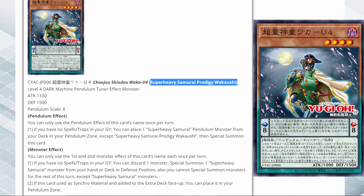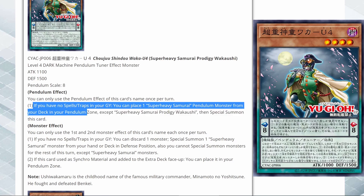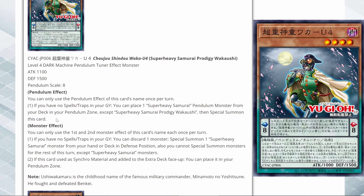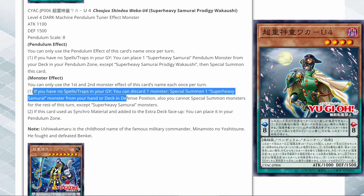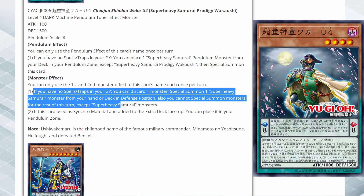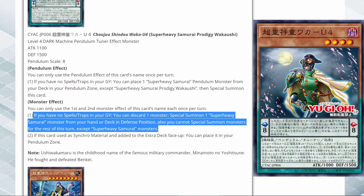Super Heavy Samurai Prodigy Wakushi — it's a level 4 Dark Machine Pendulum Tuner with a pendulum scale of 8. Pendulum effect: if you have no spells or traps in your grave, you can place one Super Heavy Samurai Pendulum monster from your deck into the Pendulum Zone except this card, then special summon this card. That's pretty great — it makes it really easy to get the Pendulum scale that you need. Monster effect: if you have no spells or traps in your grave, you can discard one monster and special summon one Super Heavy Samurai monster from your hand or deck in defense position. You cannot special summon monsters for the rest of the turn except Super Heavy Samurai monsters. Being able to bring out any Super Heavy Samurai monster from your hand or deck is really strong.